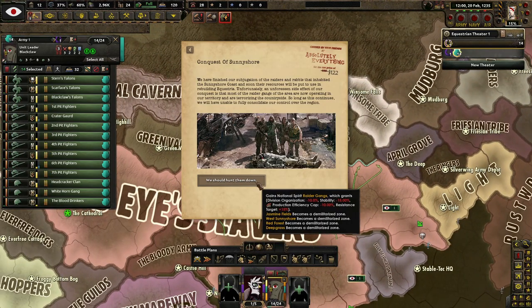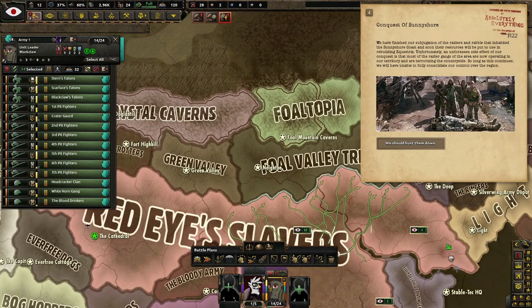Conquest of Sunny Shore: we've finished our subjugation of the raiders and rabble of the Sunny Shore coast. Unfortunately an unforeseen side effect is that most of the raider gangs are now operating in our territory and terrorizing the countryside. We should hunt them down. Raider gangs give less organization, stability cap, and resistance circuits go up — I'm not touching that.